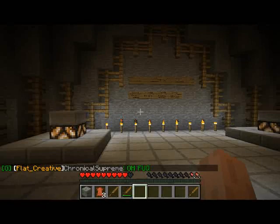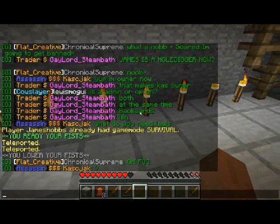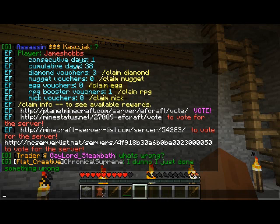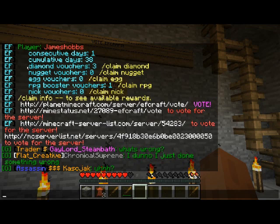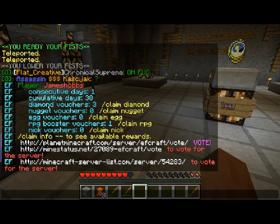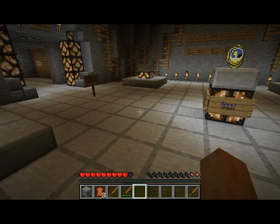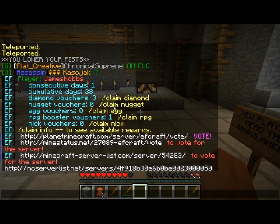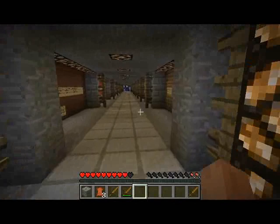You can vote — if you type /claim, it'll give you links to the voting sites. When you vote, everyone gets a cookie. I keep track of how many times you've voted consecutively and cumulatively, and if you get enough votes you get these vouchers. You can get diamond vouchers — so if you claim diamond, it will give you some diamonds. That's a bug, I'll fix that later. But that's just a thank you for voting on the server, even though it doesn't work right now — I'll get that working ASAP.